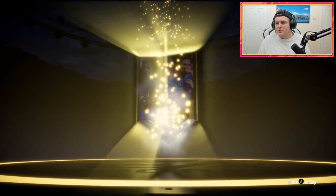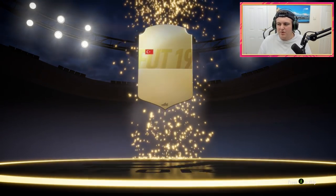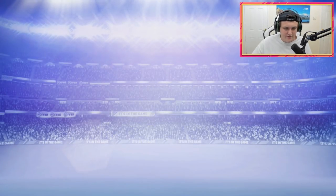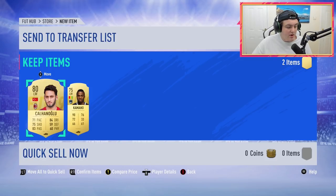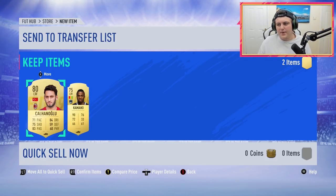Let's pull up some of these pictures of player picks. We got a Kalinaoglu in the two-player pack, which isn't fantastic. But going into these UCL player pick pictures — the first one I've got here is actually a Robertson.